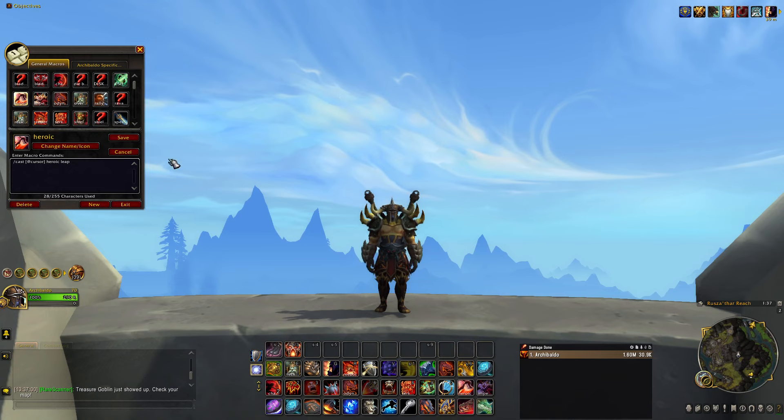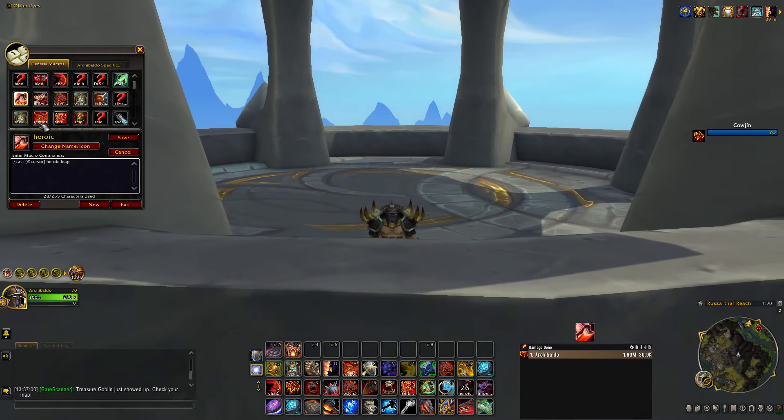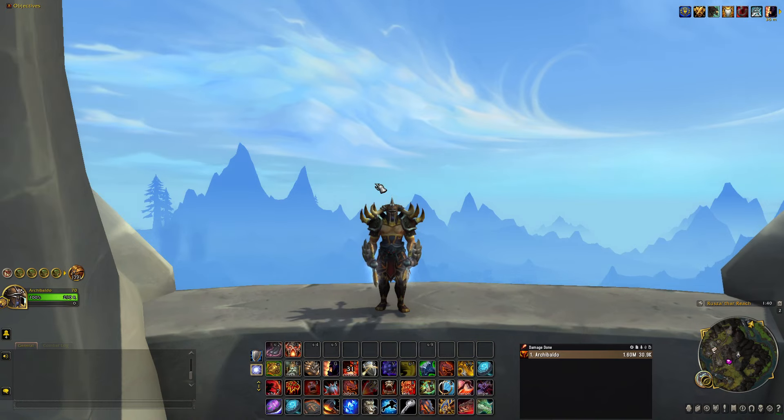The next macro is Heroic Leap — it lets you leap without double clicking, just a single click. After that is the Recklessness and Avatar macro: it pops both at the same time, which is my burst window. Pause the screen to copy it. Finally, the defensive macro I've been talking about combines Enraged Regeneration, Bitter Immunity, and Rally Cry — so when you hit it, you get healed and you gain more maximum health, basically turning you into a beast.